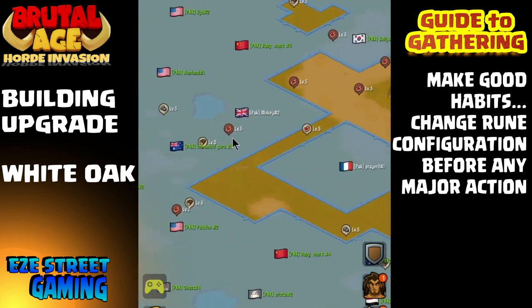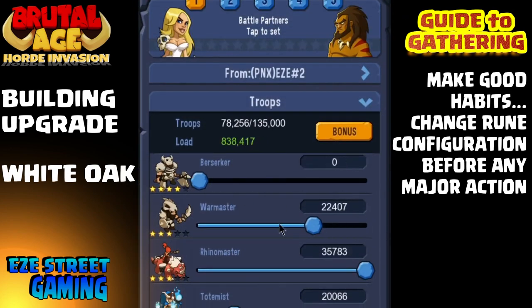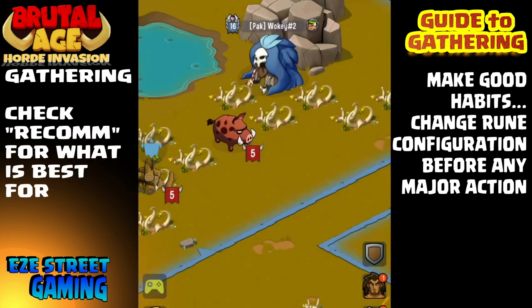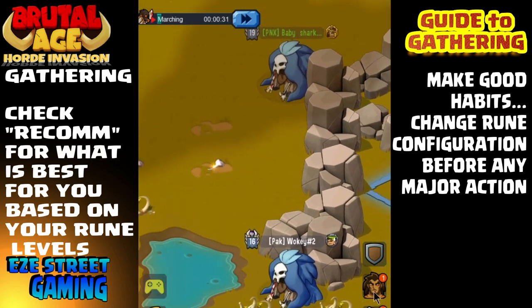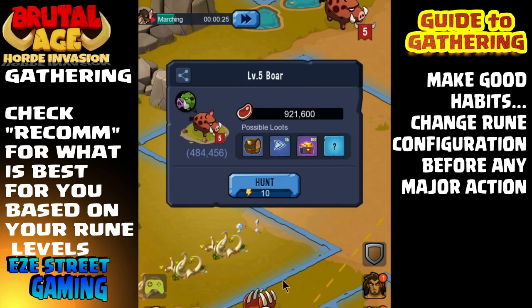For your building upgrades, you want to use White Oak — you'll get that by your second talent page too. Also keep in mind that when you're collecting inside your designated area, you will get a bonus, and your troops — if someone decides to try to kill you while you're collecting — will go to the hospital instead of getting killed.